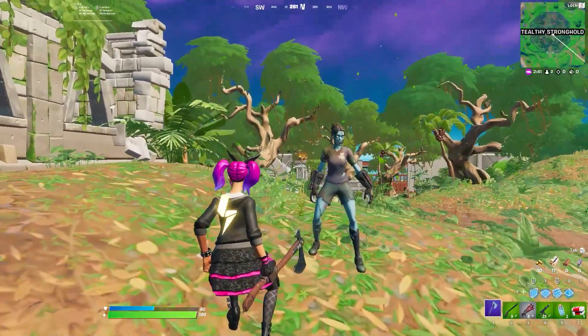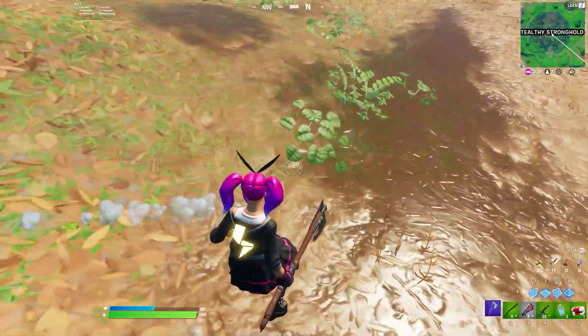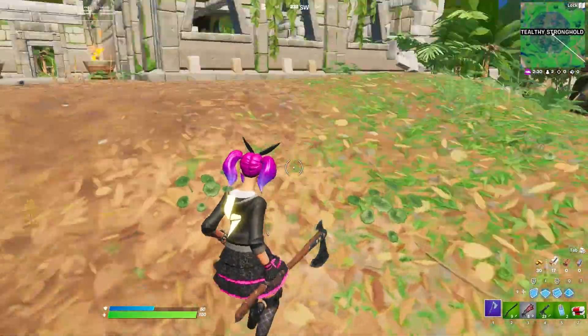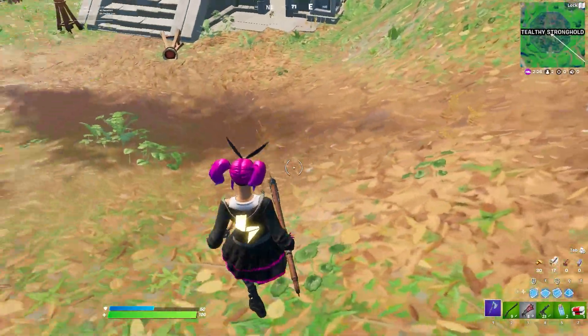I also wanted to show that your settings don't really matter. Before I was using full epic settings and now I've got full lowest settings apart from resolution, and as you can tell it's just as difficult to see as before. When they're running around it's the same, and when they're standing still, just like before, it's literally impossible — you can see here I've lost where he is.